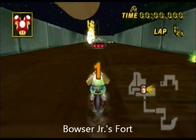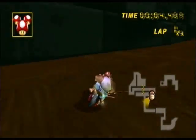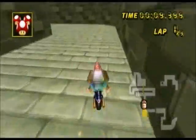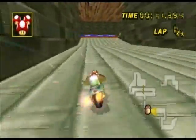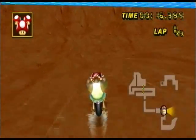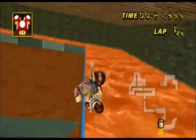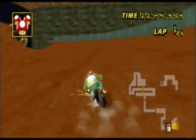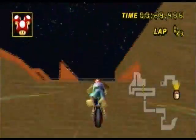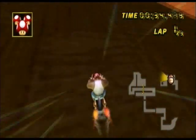Number 20 is Bowser Jr.'s Fort. This track is pretty creative. It has a trickable cage, and you have to do these halfpipe tricks around this S-bend thing to get past it. You could try to avoid them by jumping, but it's actually very difficult. Then you go up the Star Cannon and keep going up these turns.